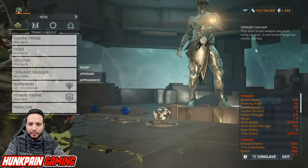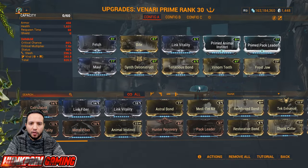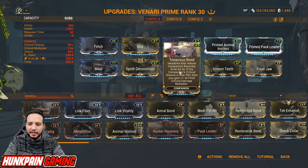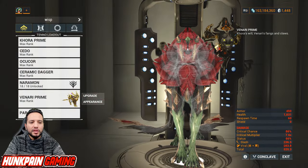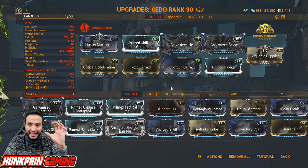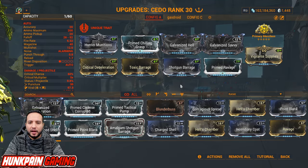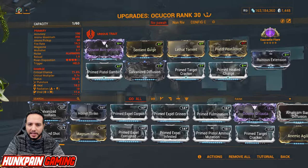For the Venari build: Fetch, Bite, Link Vitality. We use Bite so that Tenacious Bond stays active. The Smeeta's Charm saddle will proc Viral stacks on enemies, and you can use it when casting Whipclaw as well. Okukor is there as a backup.